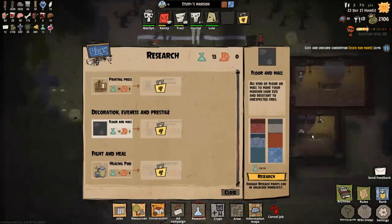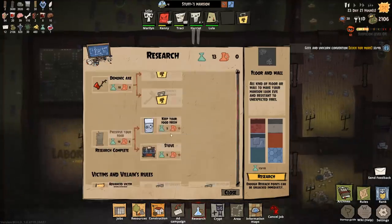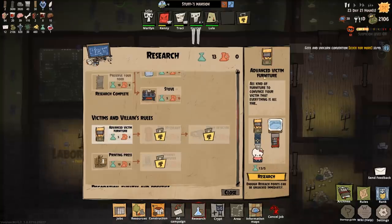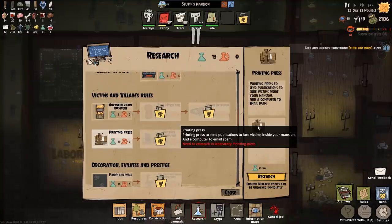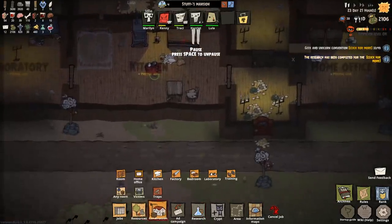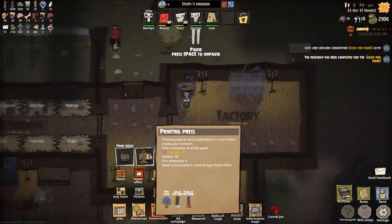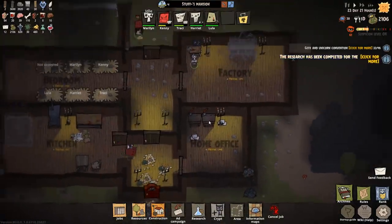Maybe the carpet to increase the evilness factor — although is that a waste? Could we go with other things? Ideally food storage would be better, but you need advanced stuff for that one. Advanced victim furniture — well, we don't even have the basic one yet. I'm going to research the printing press. If we go to home office, we do have a printing press — so if we make planks of evil wood and some steel plate, we should be able to make that. That's useful.